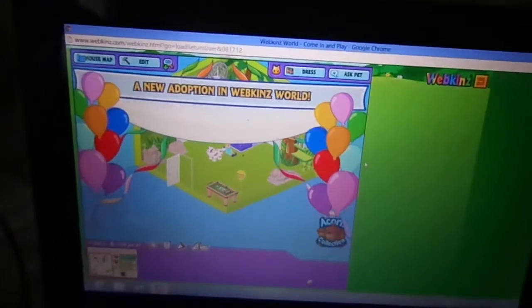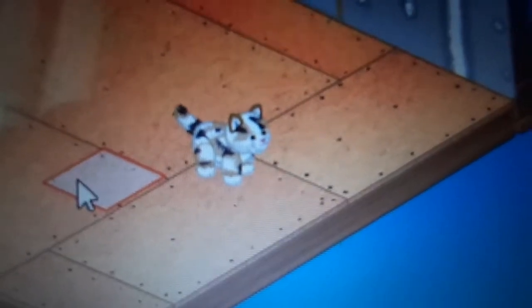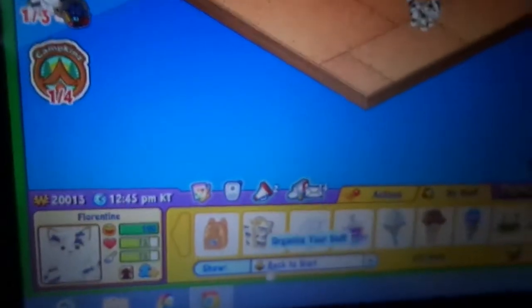Now you are ready to start playing. Okay, that's her over here. She looks so cute. So here is Florentine, my signature Marble Cat, and she looks super cute. And here she is over here. And this is her gift box, so I'm going to open her gift box now — with my mouth.